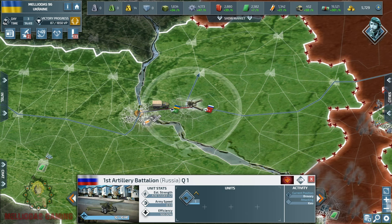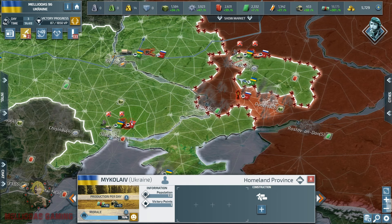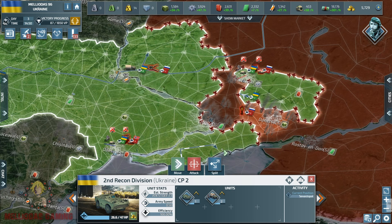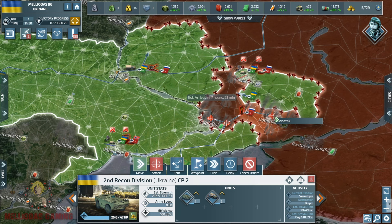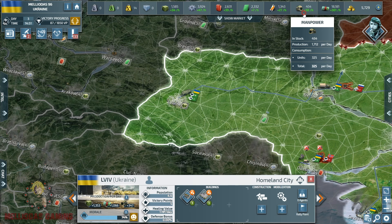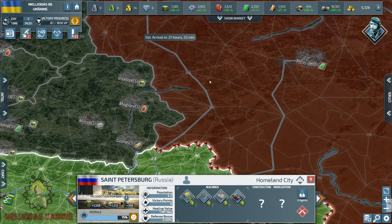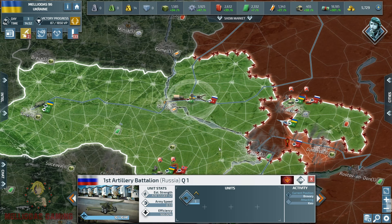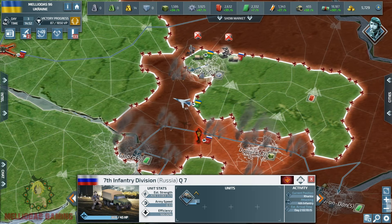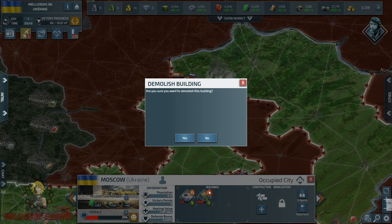Russia managed to take down the cities of Dnipro and Donetsk. Luckily I kept defenses in Kharkiv and Odessa and they are struggling to take those from me. Kyiv also has infantry battalions defending it, but Russia is attacking with long-range artillery. Now I am launching my counter-attack directly on his capital Moscow — since Russia sent all his armies to Ukraine, I don't think he has kept defenses in his capital, so I'm using this window to take down Moscow. We are successful, though he is trying to retrieve it.